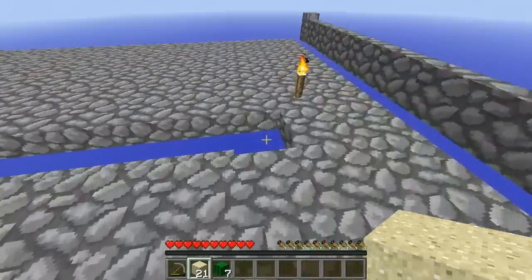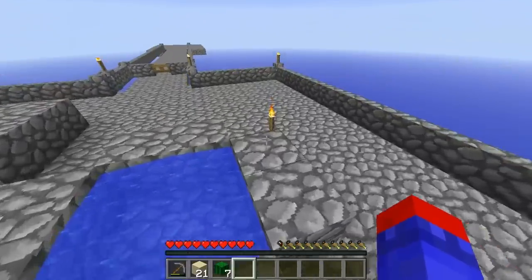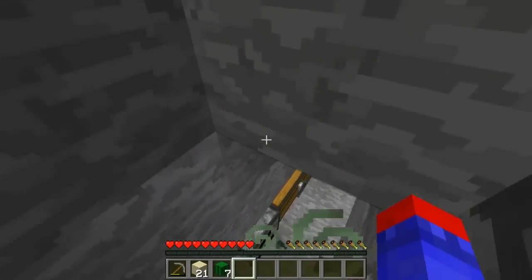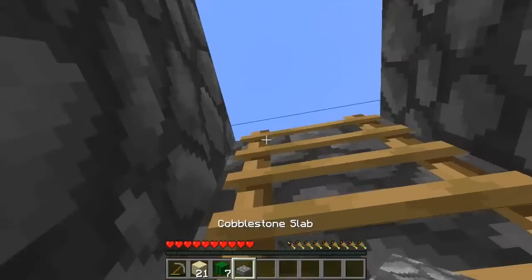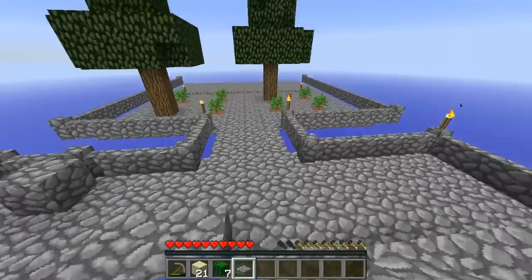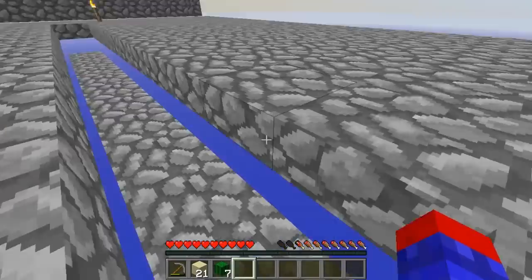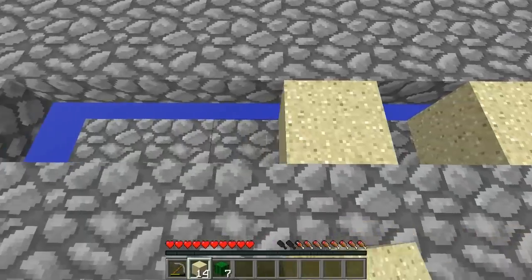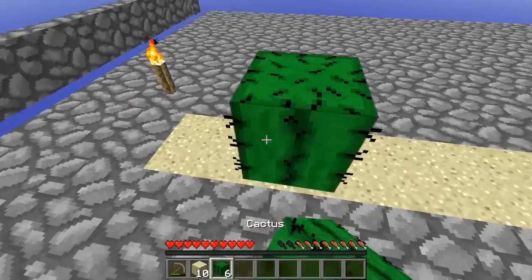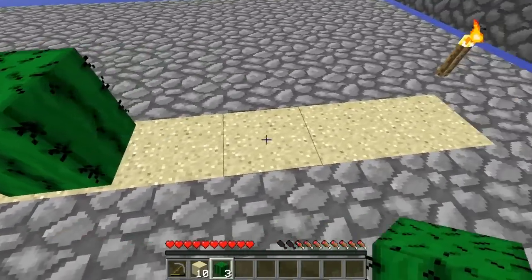Let's start up on the cactus farm. I'm starting up on the most useless farms - I mean, the tree farm is actually the most useful. I forgot to get that slab - I made a mental note in my head to get another slab but I just didn't do it. Here we go.